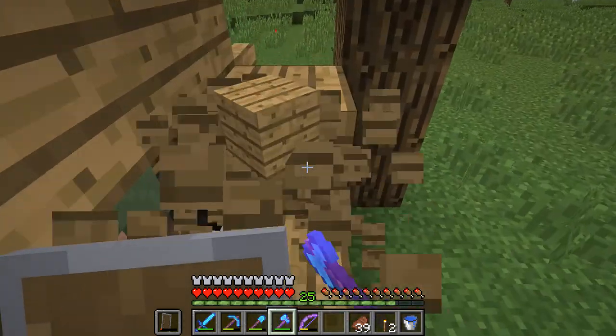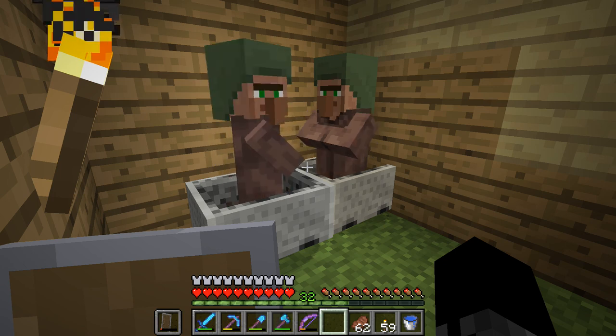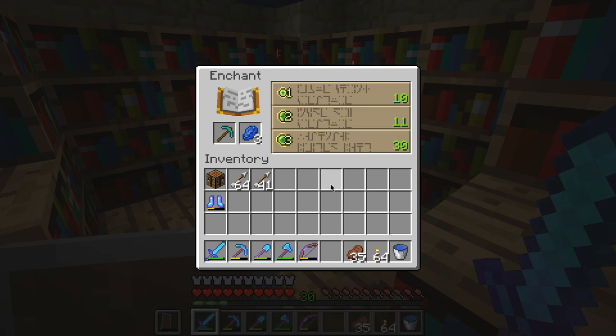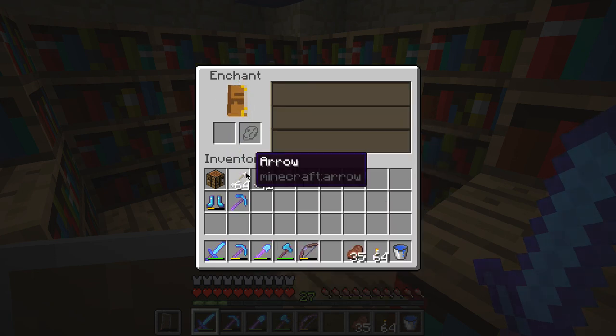Let me get these guys out. Alright, another diamond pick. I got the villagers into place now - they're near my house. That's an enchanted diamond pick. Trash.